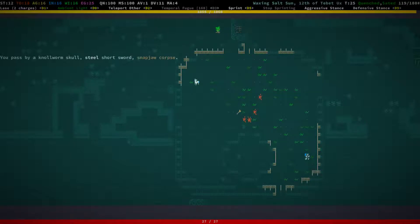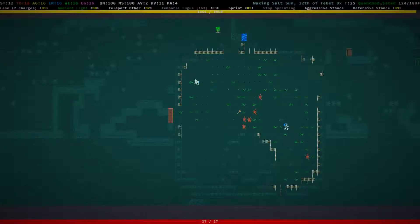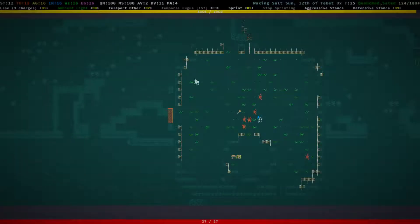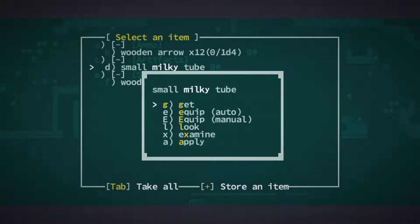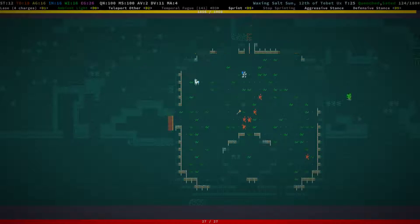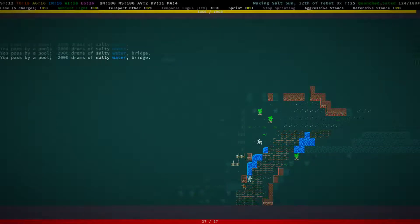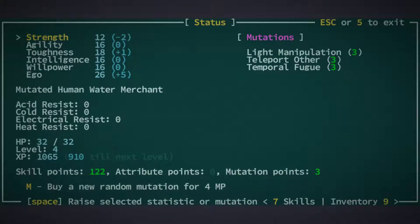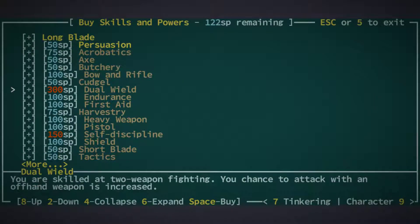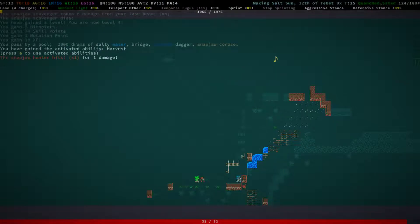There's a bronze long sword, maybe something in that box. No — worm skull, that's good. Going to equip that right now since we don't have a white brimmed head. I'll gladly take that ego bonus — that actually pushed our ego to 26, so that's good. We are now level four, so let's get harvest tree first and butchery next.